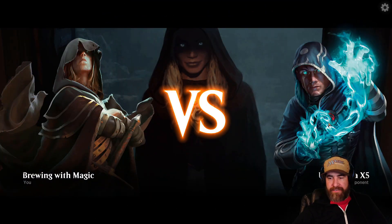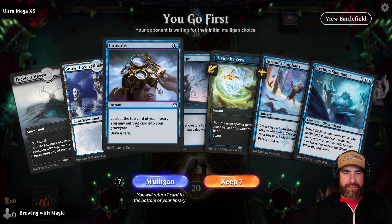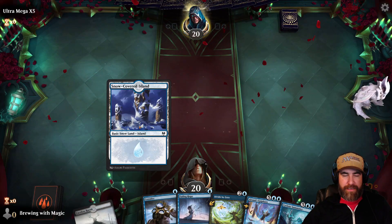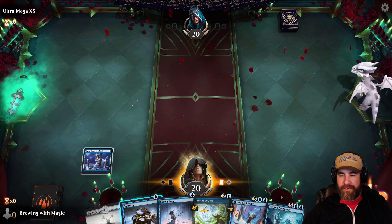Ultra Mega X5. When we go first, we have a Snow-Covered Island and a Faceless Haven, Consider, Fading Hope, Divide by Zero, Alrund's Epiphany, and a Cyclone Summoner. Let's go ahead and lead off with a Snow-Covered Island and then we can Consider at the end of their turn.